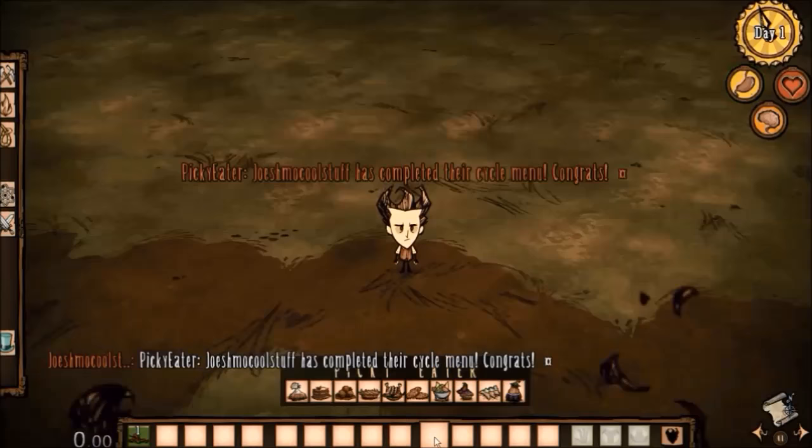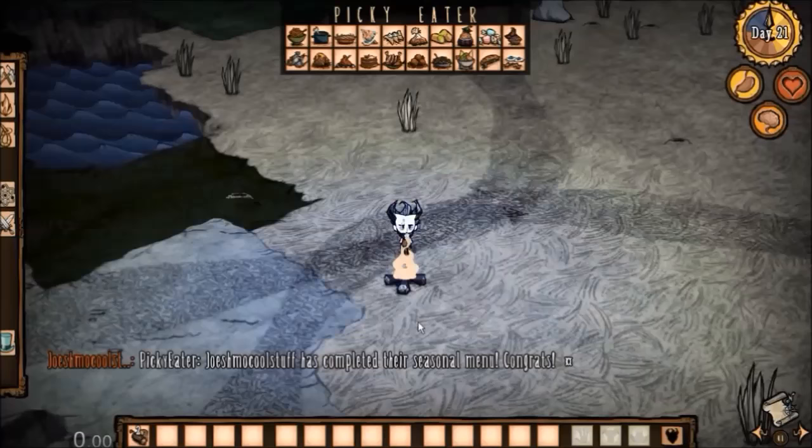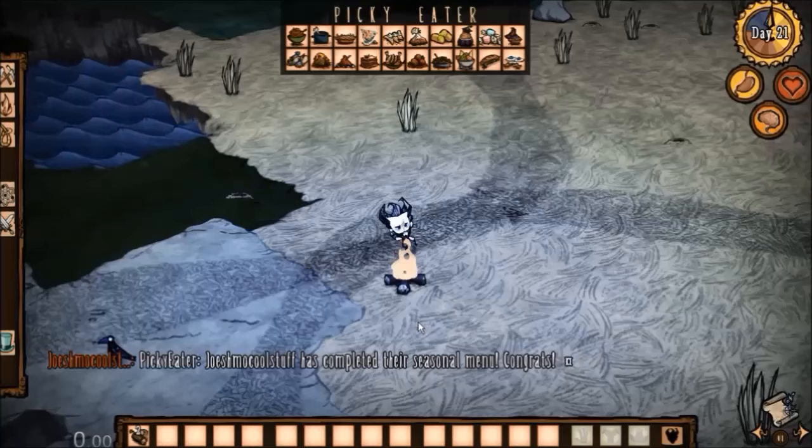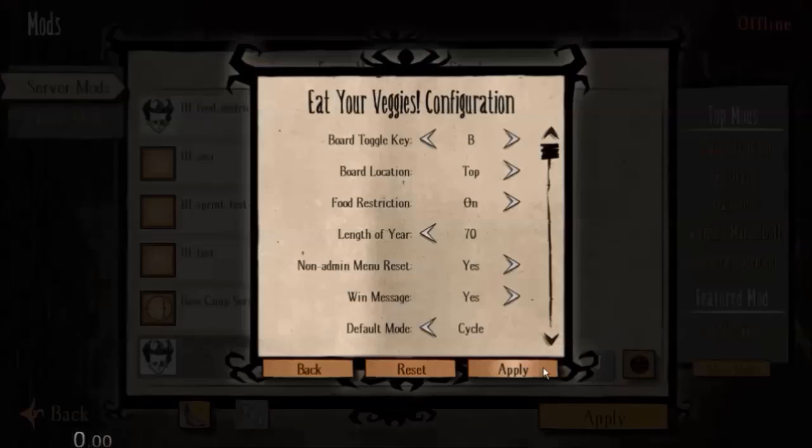Second, there is the seasonal mode. Your menu is only reset when the world changes seasons. As opposed to cycle mode, where you can sort of speed through your menu at your own pace, with seasonal mode you have to ration and make do with your allotment of food over an entire season. Third, there is the yearly mode. It's like the seasonal mode, except your menu is only reset after an entire year, or 70 days by default. You can change the amount of days in the mod config.